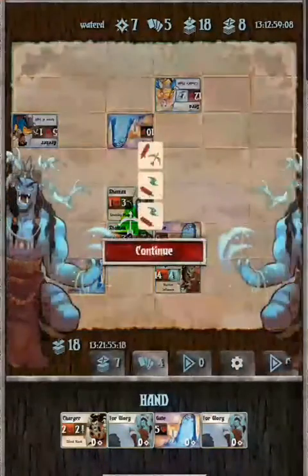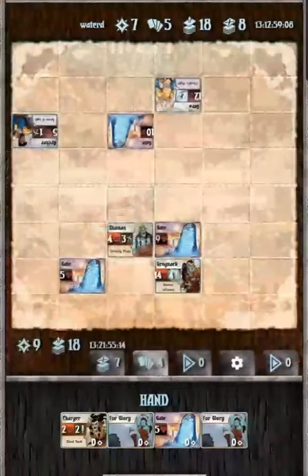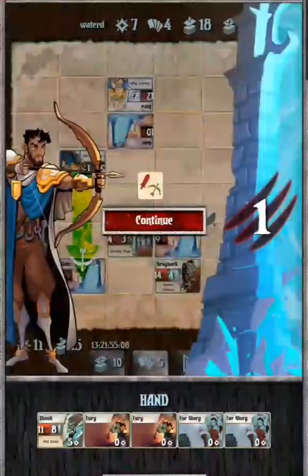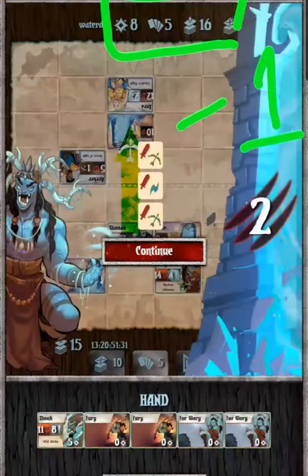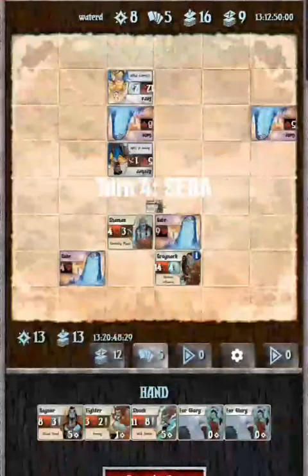Now obviously that isn't how you win the game, and if you sacrifice card advantage for an assassination attempt, that can win you the game as well. But every time you attempt to assassinate, you will inevitably spend more resources than your opponent to try and get there. And if you fail, you will be behind in the card count.